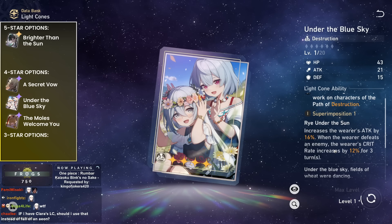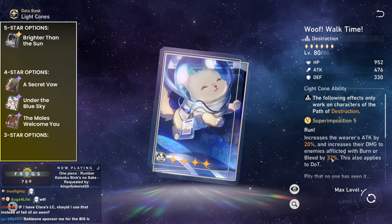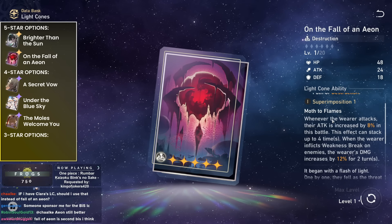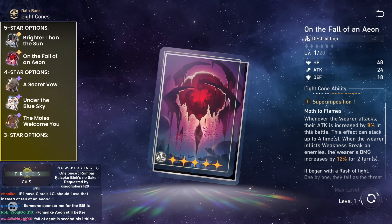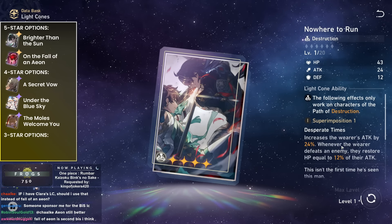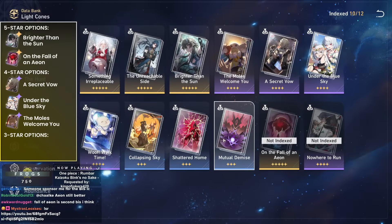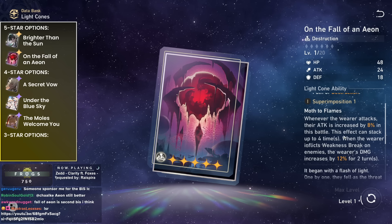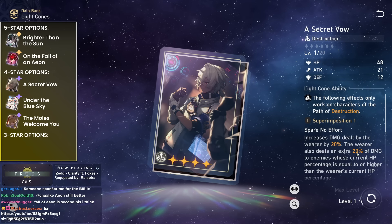Wolf's Walk requires burn or bleed — don't use this. Fall of an Eon gives 32% attack at S1, and if you get a weakness break on enemies you get 20% increased damage, which happens fairly often with his rotation. Nowhere to Run is the battle pass light cone — decent for survivability, but I think you just go raw damage since we have many sustain options now. Fall of an Eon is the best F2P option because it's the most offensive. Secret Vow is second, but since he can't reliably get the second effect, it's worse than Fall of an Eon.